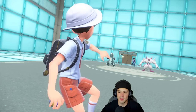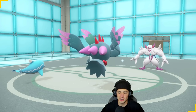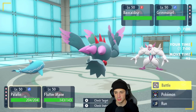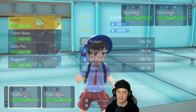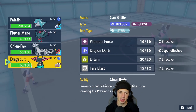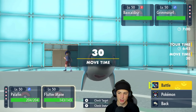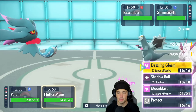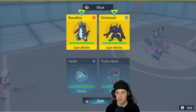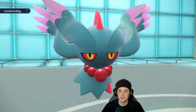Here's the lead — Grimmsnarl and Baxcalibur. Fluttermane is actually a perfect lead here; Dazzling Gleam is going to do a great chunk of damage. From here I'm thinking I might hard swap. Shen-Pal is going to come out, and I could Terra and just rip a Gleam. Baxcalibur is probably going to Terastallize — maybe Fire or Ground, but this one's just going to be Poison. That's a really good type. We got some work done onto it.